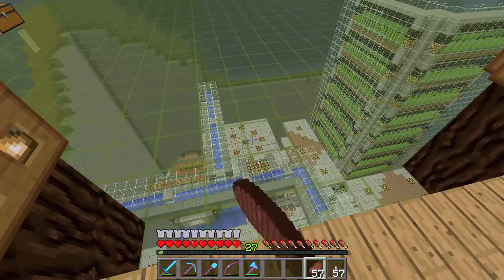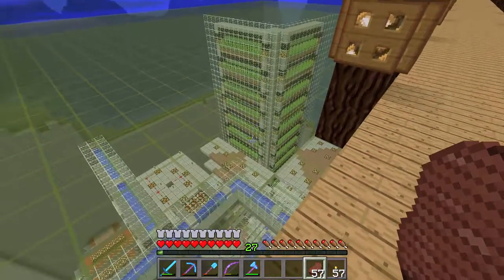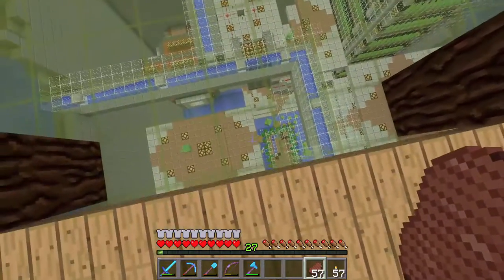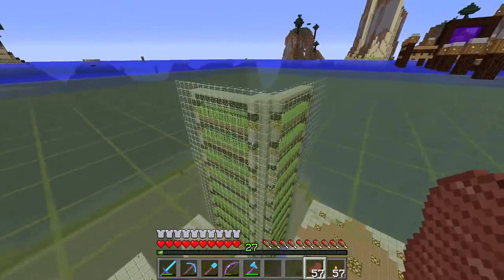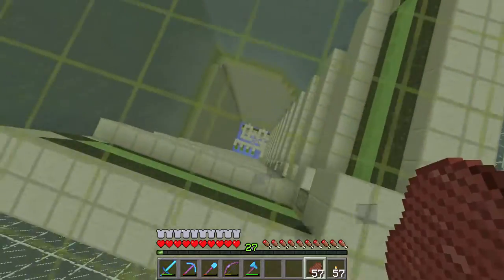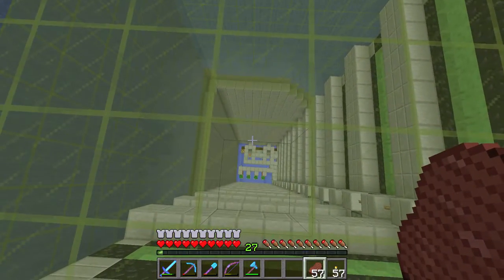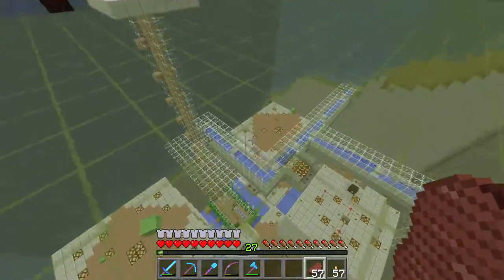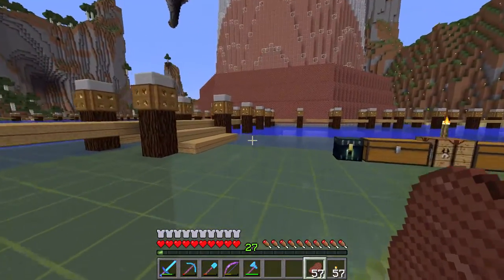I've shown you how to use the skeleton grinder. You can see the reeds have done a harvest run. Right here we've got a slime farm and a reed farm. This reed farm is driven by cactus farms and a melon and pumpkin farm as well. So we've got a lot of automatic things going on here and I'm going to show you how to use all of that stuff.